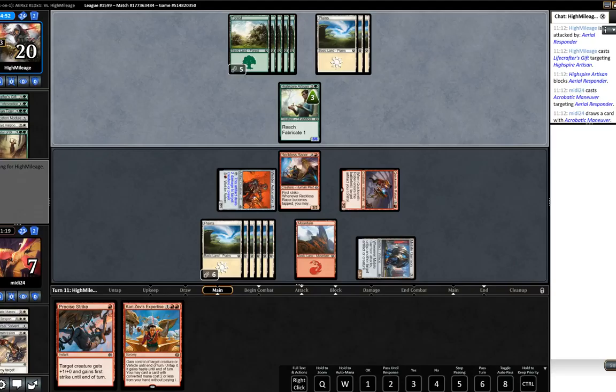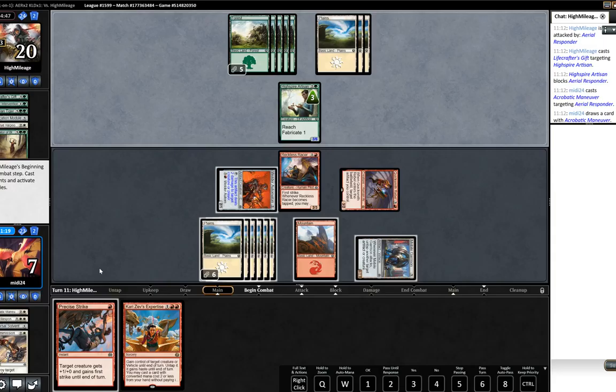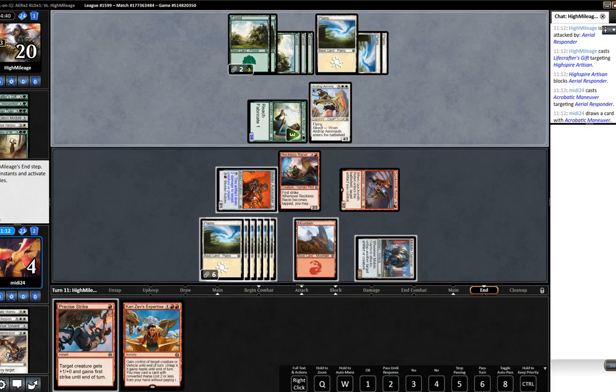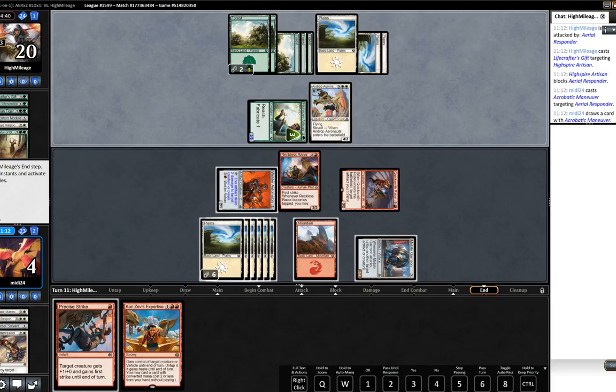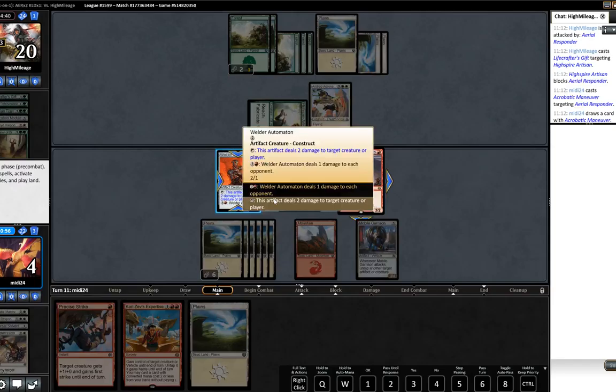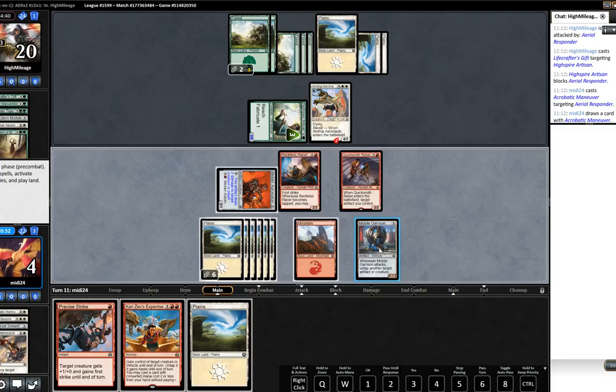Opponent is obviously going to put us down - we kind of accept the fact we're going to be going down to four life here, which isn't ideal. We will not block. Opponent plays Airdrop or not - okay, how much damage are we doing here? We can just do the same thing again. Unfortunately we kind of do have to block then.